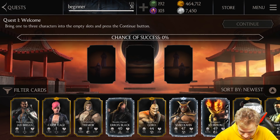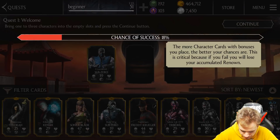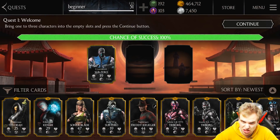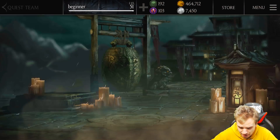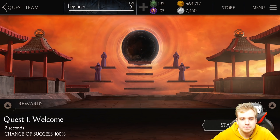Chance of success: zero — that's really nice. I assume you bring one to three characters into the empty slots. The first quest is gonna be easy so I'll bring some in. 100% success chance is gonna be enough for me, so I'll continue. When you're ready to begin your quest, press the start quest button.